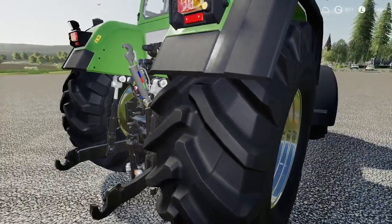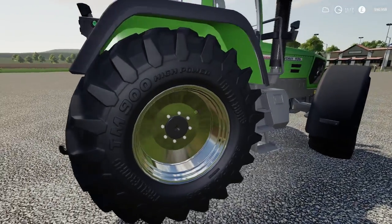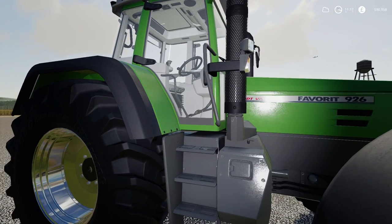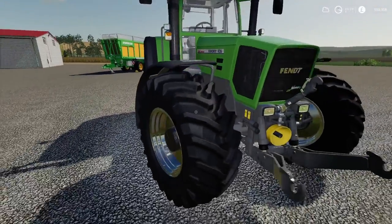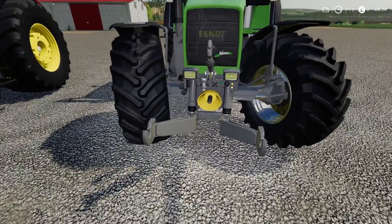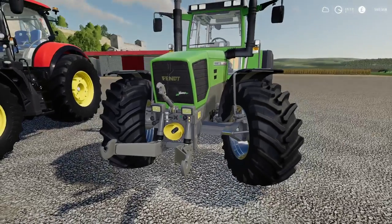The Fendt will cost you 250,000 pounds with an initial leasing cost of 11,765 pounds and it's minus 22 on your slot count. It has a 31 mph top speed and quite a few different options - you can remove the front attacher and just have a weight on the front. Let's go to the shop.